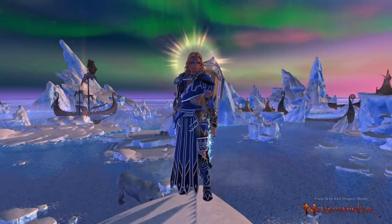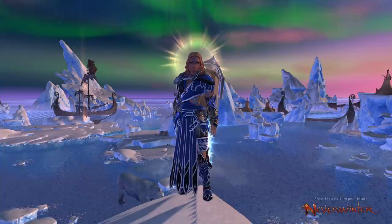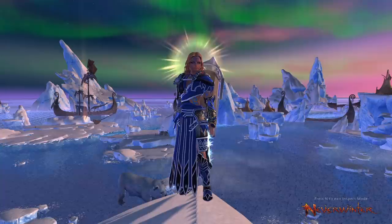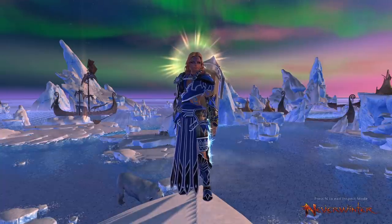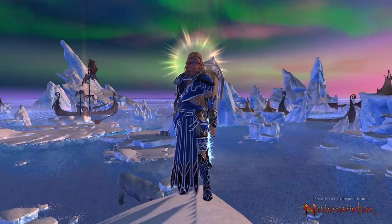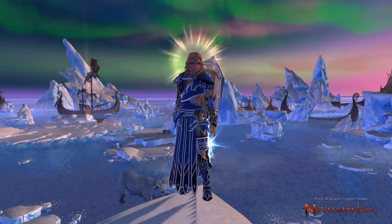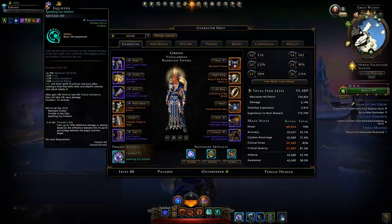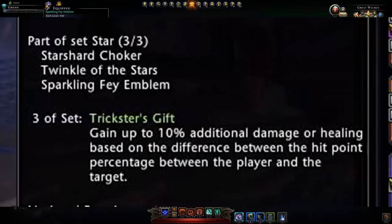This new set is very much like the Demon Lord set, but it will additionally contribute to our healing. I'd like to go over whether it's actually worth it to run on a DPS or a healer compared to the other sets we have available. I currently have this set fully maxed out on my healer build. The Trickster's Gift set gives you additional damage or healing up to 10% based on the difference between the hit point percentage of you and your target.